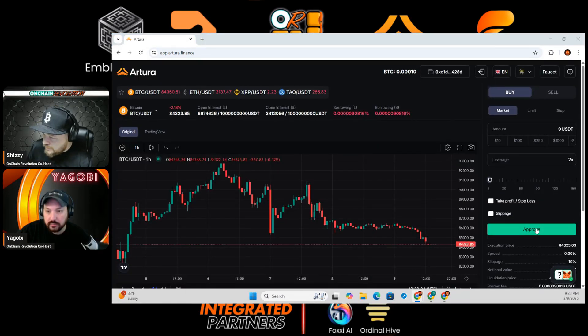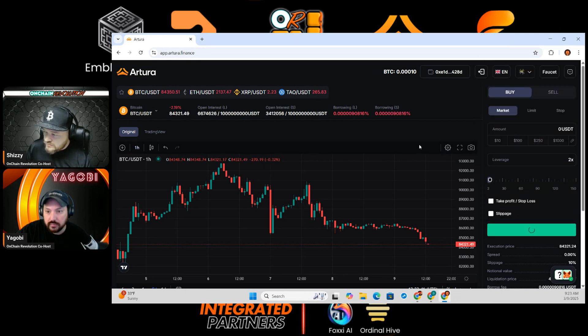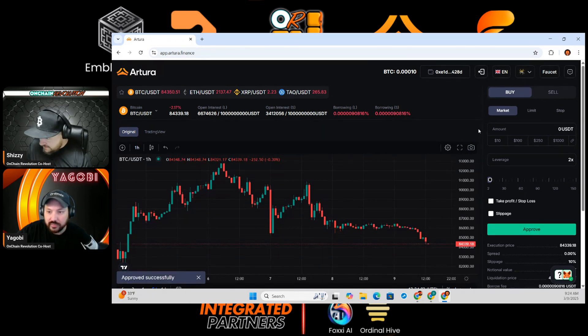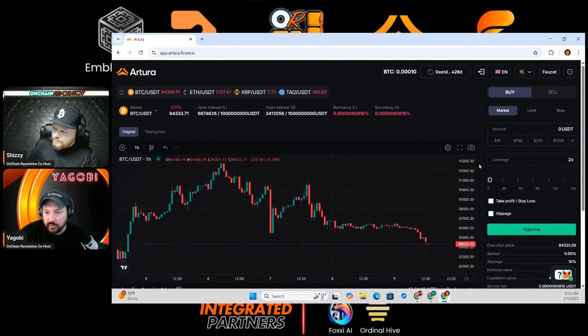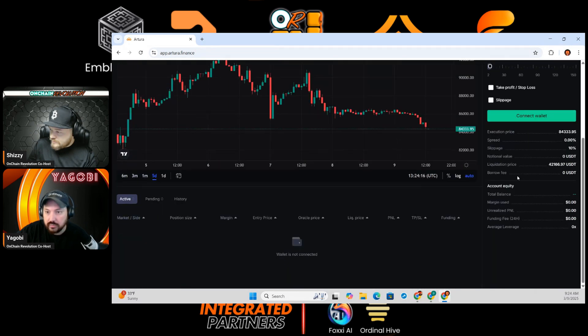The next thing you have to do is hit that approve, which should bring up your wallet one more time, and you'll confirm it. So Bitcoin's sitting at 84,000 right now. It's been pretty much sideways today. Yeah, it has been. Plus we have the Sunday night move here. I'll do a refresh and then you should see it after this refresh. There it is — we got it!